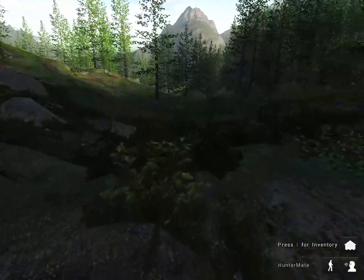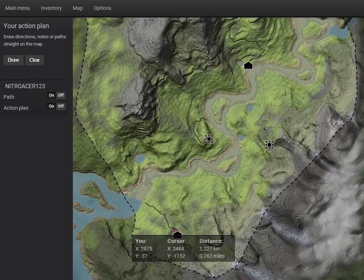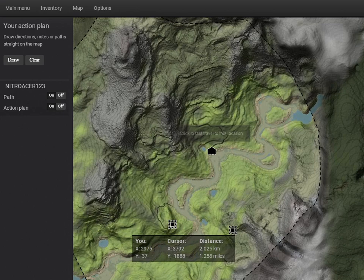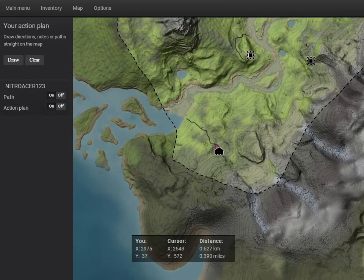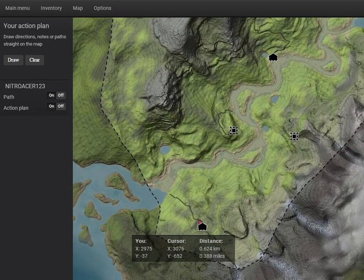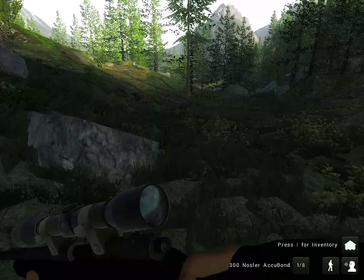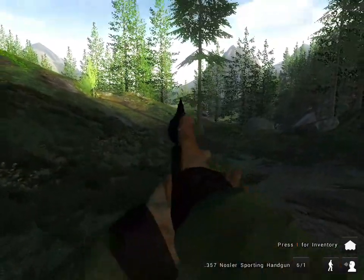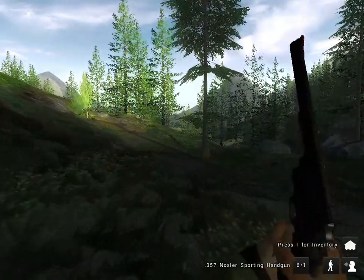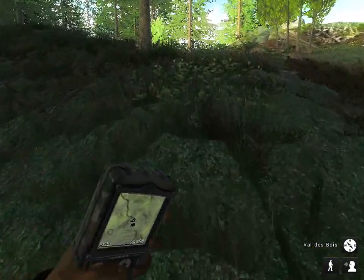We're starting in Hunter Classic. We're pretty much going to walk the river all the way up, fast travel back, and do it again. First time we'll go on the left side of the river, second time on the right hand side. Bringing the .300, the compound, and the .357 for small game. There's our first red deer — we'll take him down with the .300.